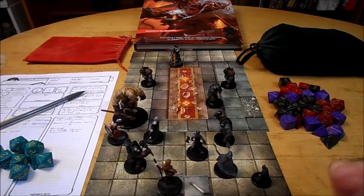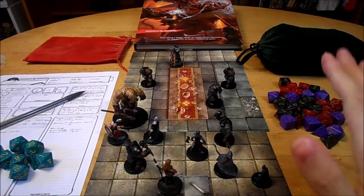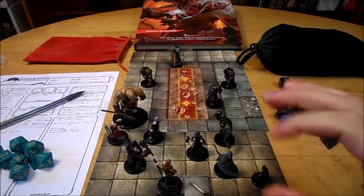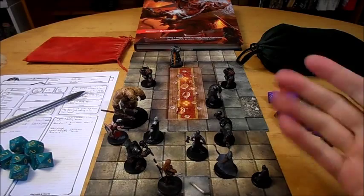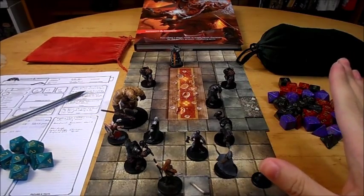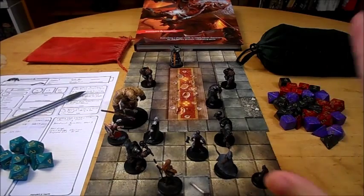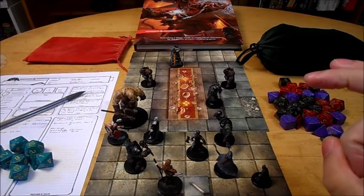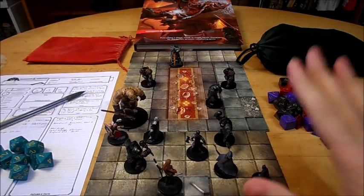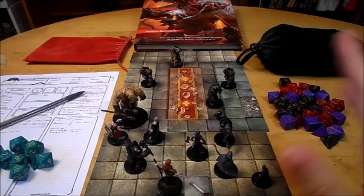At ninth level, you are Indomitable — you can reroll a saving throw that you fail. If you do so, you must use the new roll and can't use the feature again until you complete a long rest. If you fail that will or wisdom saving throw at a crucial time, you can try it again. You can use this feature twice between long rests starting at 13th level, and three times at 17th level and beyond.